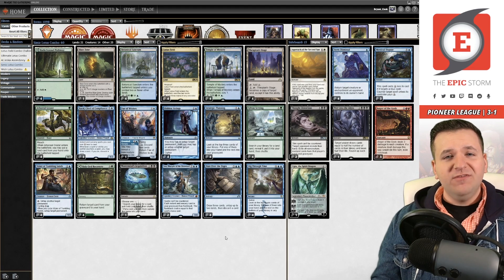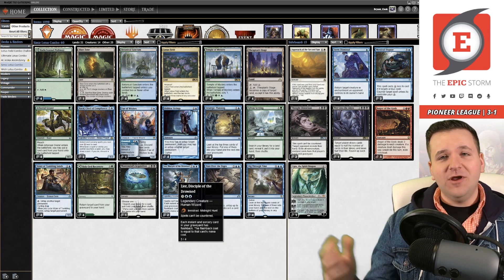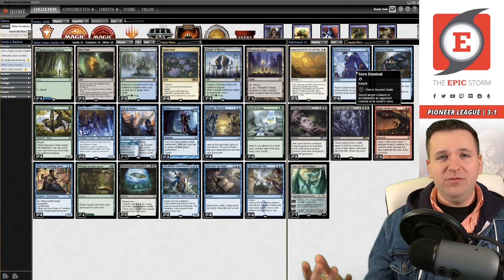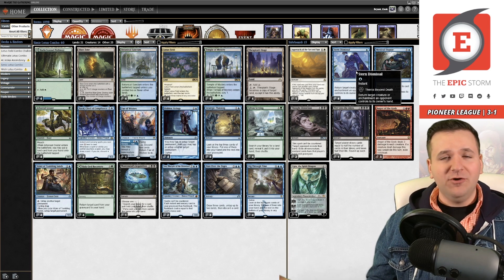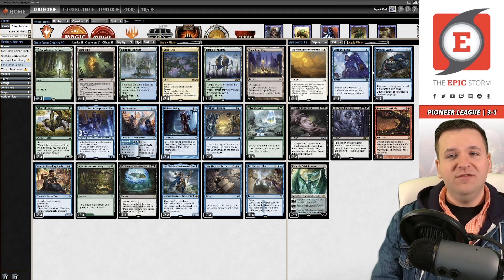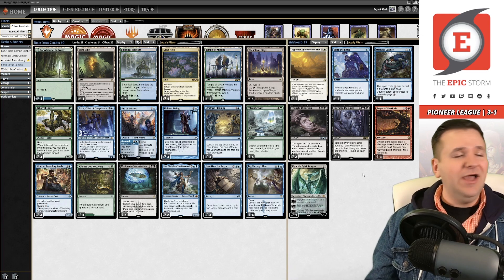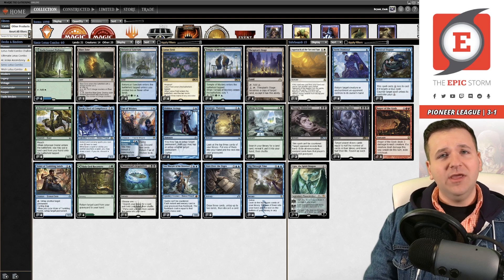I hope you enjoyed this video! This deck list is really sweet and it's barely an upgrade over the Pioneer Challenger deck — you improve some lands and add two $15 mythic rares from Innistrad Midnight Hunt. The Challenger deck ranges between $30 and $50, and an extra $40 or so gets you here. I am a big fan of my RUG list — I don't know which is better. People always ask me in the comments and I just like playing different combo decks. Thanks for watching, take care, keep storming, have a great day!